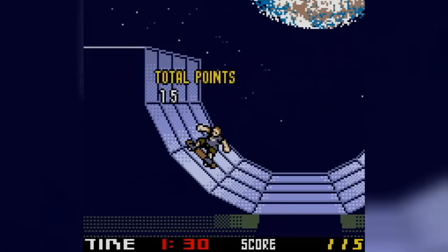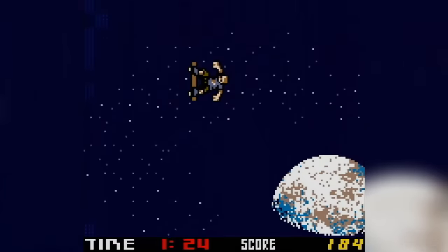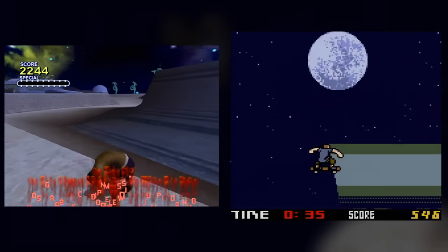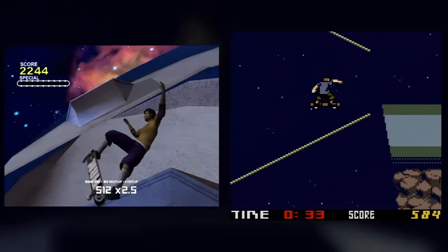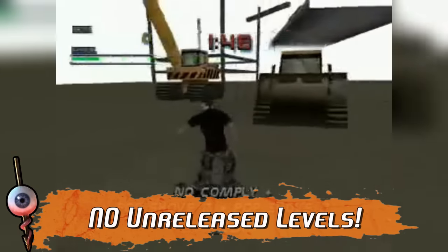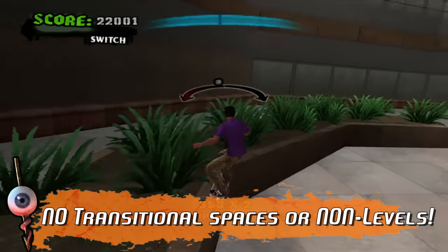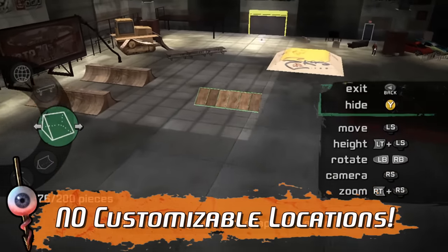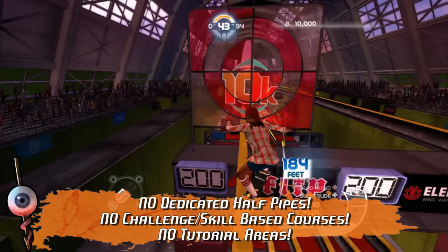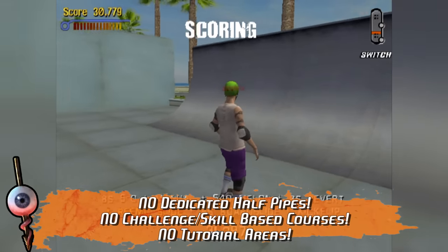Hand-held levels on weaker systems obviously can't be expected to follow this rule, so again, for the sake of simplicity, as long as these weaker downgrades still represent the originals with similar themes and obstacles, they will again be grouped in with the primary versions. As you might expect, we will only be looking at officially released levels for the series. Transitional areas and non-levels, such as the hallways in American Wasteland, will not be included. The same goes for customisable locations, levels that are just a half-pipe, small skill-based courses, and dedicated tutorial spaces.